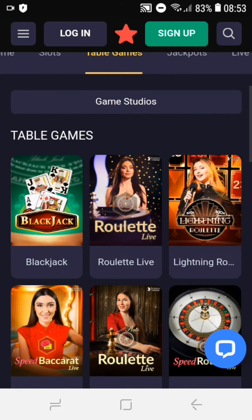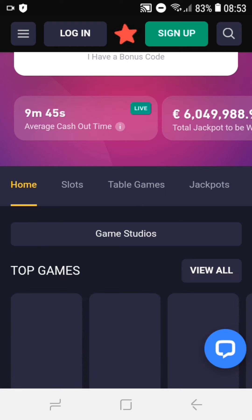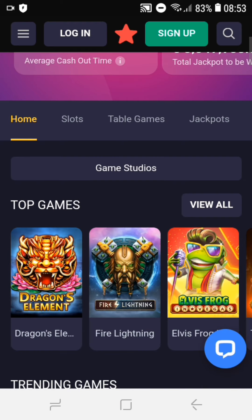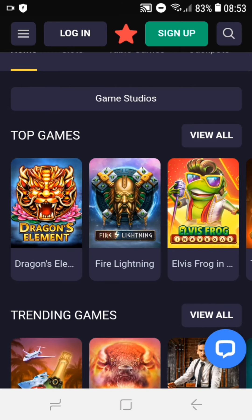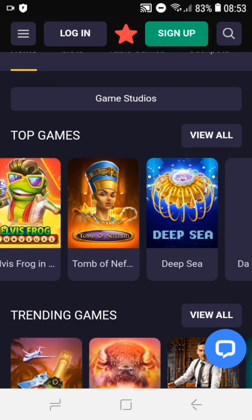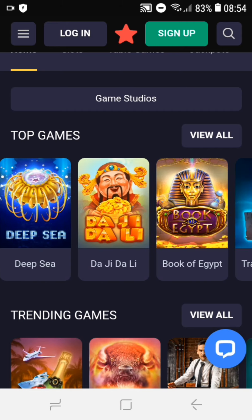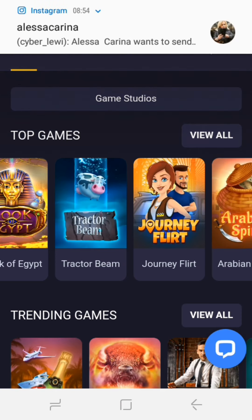Let's go to the home section. Okay guys, this casino has slots, table games, jackpots, and so much more. Top games right now are Dragon's Element, Fire Lightning, Elvis Fog, Tomb of Neph, Deep Sea, Daji Dali, Book of Egypt, and Tractor Beam. It's so amazing.